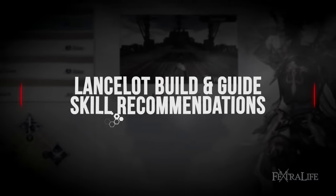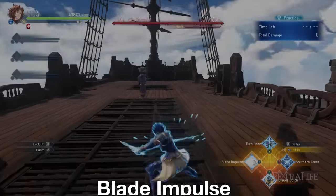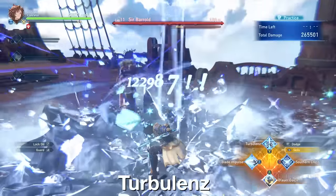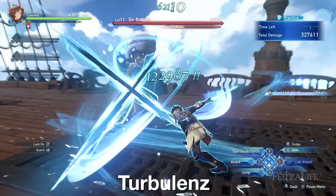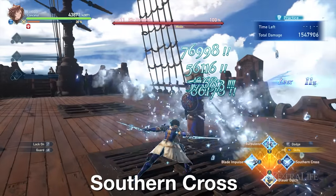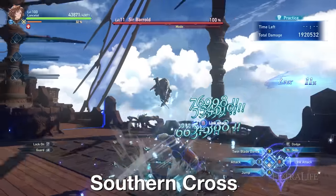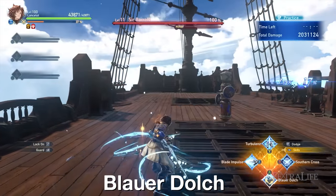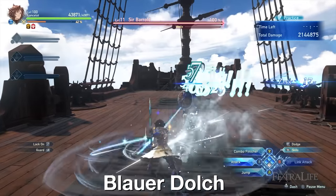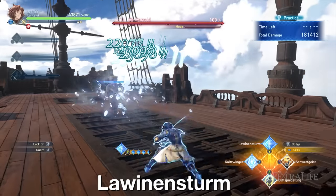Now that we've covered all of Lancelot's skills, here are my skill recommendations. I usually run Blade Impulse since this is my gap closer and a non-negotiable skill. Turbulence is my second pick, so I have an option to deal an AoE attack or dodge incoming sweep attacks effortlessly. For the third skill, Southern Cross is what I'm using as an additional offensive skill, since I love high actions-per-minute gameplay. The last skill in my loadout is Blauer Dolch — the supplementary damage buff it provides adds a lot of value to his entire kit. You can swap Southern Cross with Lawin and Sternum if you want a ranged skill, or with Cult Swinger if you're playing multiplayer.